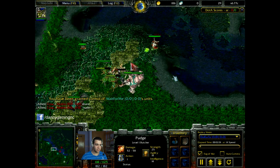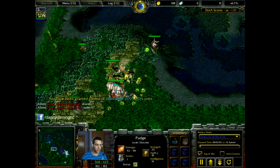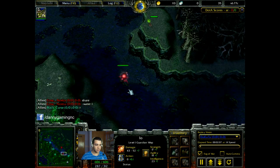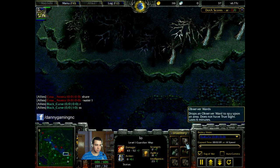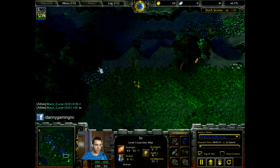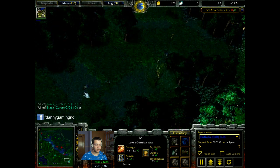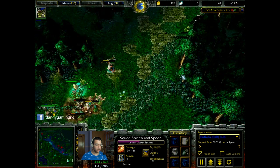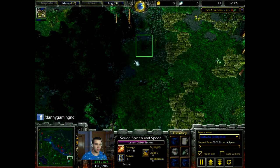Later on, because as you can see he blocked really, really much. Guardian Wisp is warding for the enemy probably — oh, he's gonna place a ward here. Maybe — oh yeah, he warded here. So I don't have any mines on the lane.